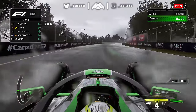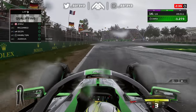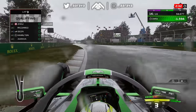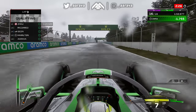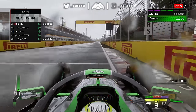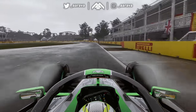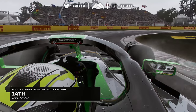Carlos Sainz is now matching us — he's gone out on inters too and it looks like everyone is getting clued in. By the end of the session, everyone's out again on intermediates and it's a fully busy track. We're P1 in sector one — look at this evolution. By the end of the lap I'm down in 16th because everyone went out and the track was getting quicker and quicker. We gained nearly two seconds crossing the line, but it's only P14. Ricciardo is out as well — P30. It's a disaster.